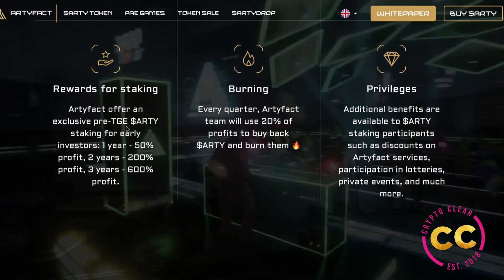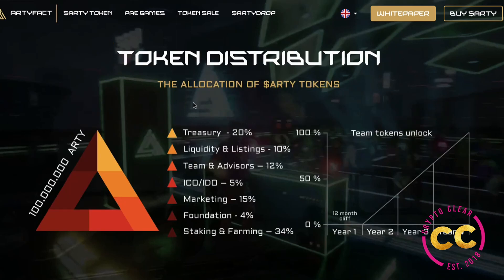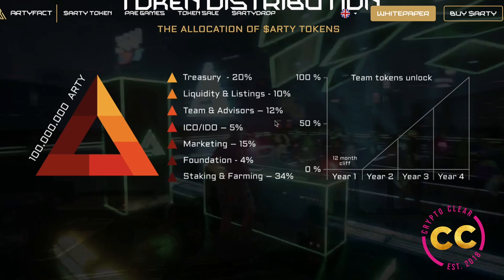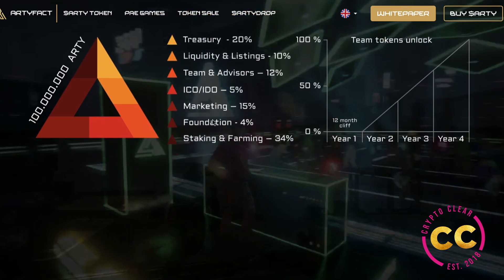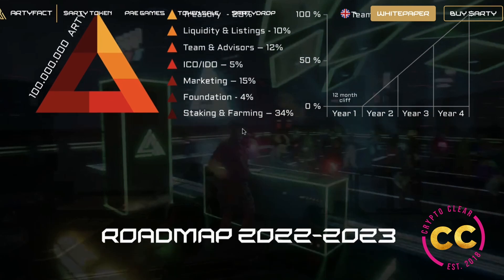Regarding staking rewards, the exclusive pre-TGE ARTY staking for early investors offers 50% profit for one year, 200% for two years, and 600% for three years — it's hard to believe but it's true. Every quarter the Artifact team will use 20% of profits to buy back ARTY and burn them. Additional privileges are available to ARTY staking participants, such as discounts on Artifact services, participation in lotteries, private events, and much more. The token distribution is: treasury 20%, liquidity and listing 10%, team and advisors 12%, ICO/IDO 5%, marketing 15%, foundation 4%, and staking and farming 34%.